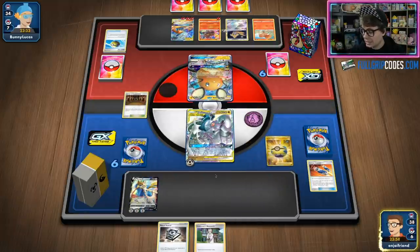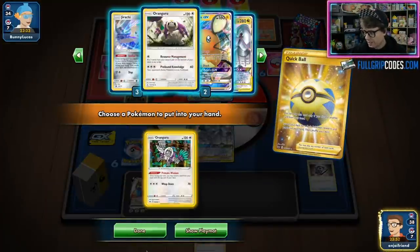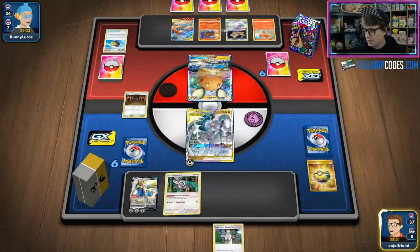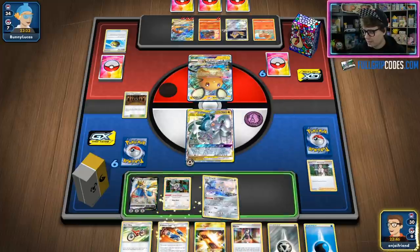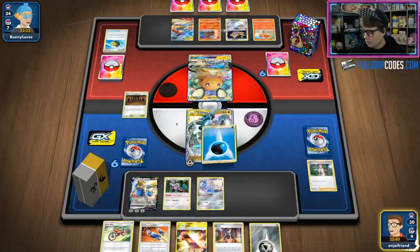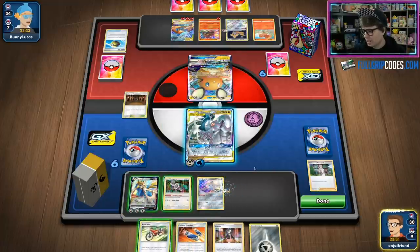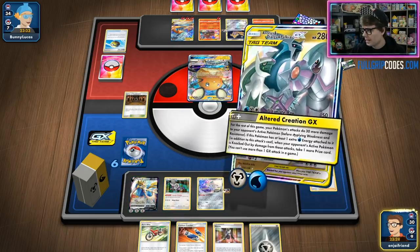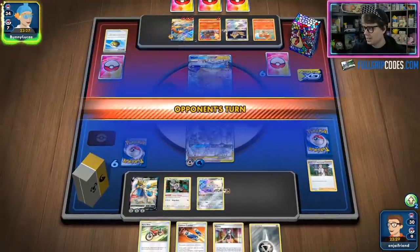Unfortunately losing another Metal Saucer, which is getting a little sketchy, but I think we'll be okay. We grab the Oranguru because we need to dig for that Water Energy — and we do find it, which is fantastic. We've got Jirachi and Water attached to the Active. That Reshiram Charizard is going to be within KO range of my Zacian V after I use Altered Creation GX. I don't think I necessarily need to Acro Bike here, so let's just go with Altered Creation GX and see what happens next turn.